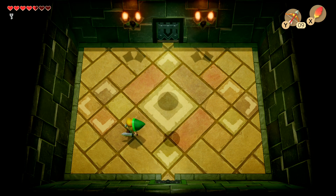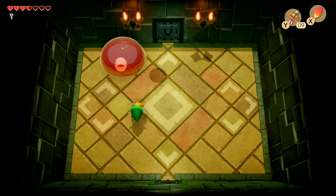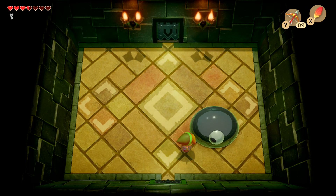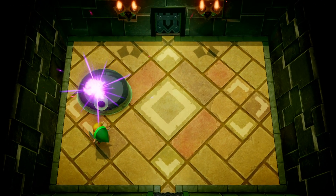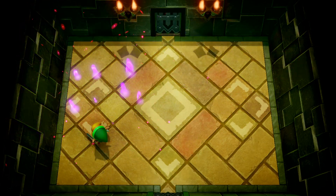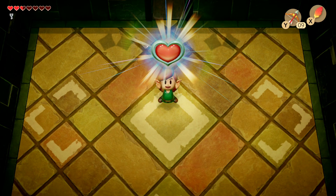I actually don't think we can hit him with the bow. This will be no problem — all we have to do is get this last one here. Although he does do a full heart of contact damage. We'll get our heart container and we'll have one more instrument.